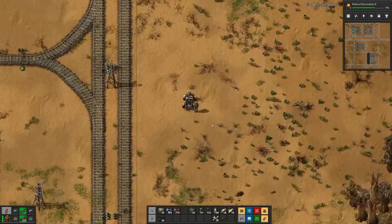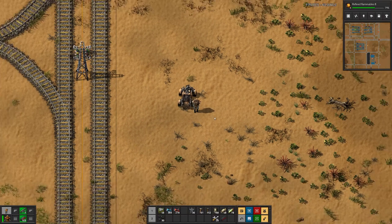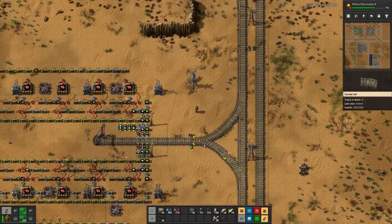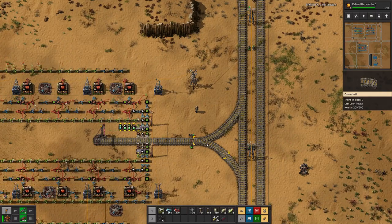So I hope you enjoyed this one where we scaled horizontally by adding more trains. Next time we will continue the horizontal scaling with more green circuits. All right, until then — goodbye!